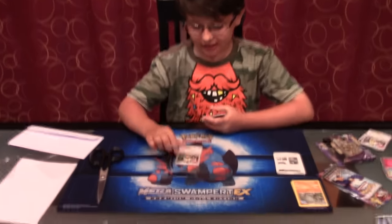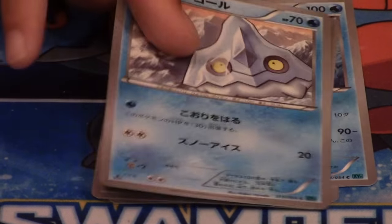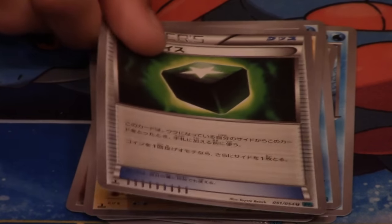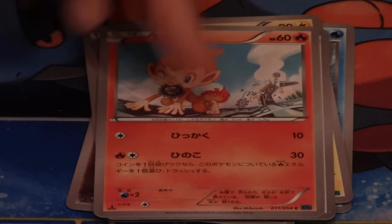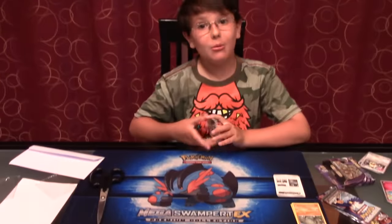And the third pack contains a Meowth, Mantine, Deino, Bergmite, Noibat, Flaaffy, Greedy Dice — another trainer I remembered! — Chimchar, Avalugg, Aerodactyl, and Persian. Once again, wow. Just wowed.